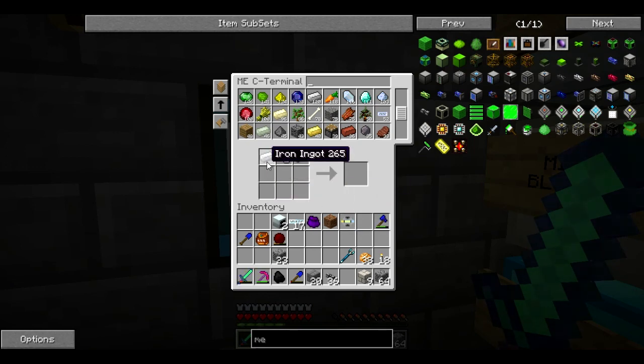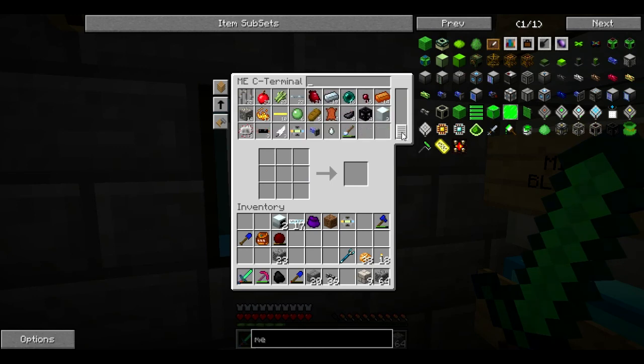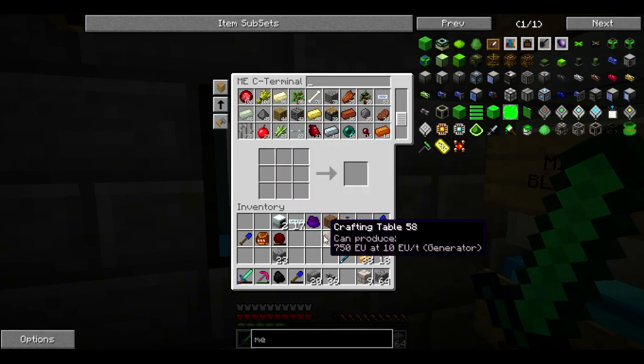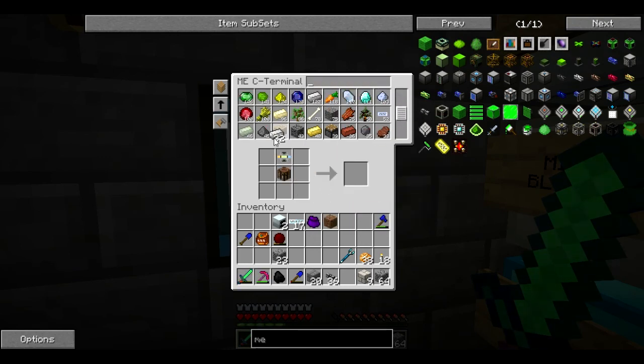Let's do this. Conversion matrix — I think it goes... we need a crafting table. I know I have some wood — there we go. Crafting table, conversion matrix, and iron. Let's see if this is right — I think that is right. Yep — pattern encoder, awesome!